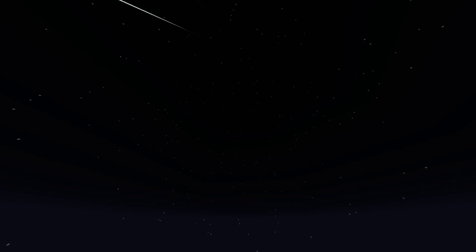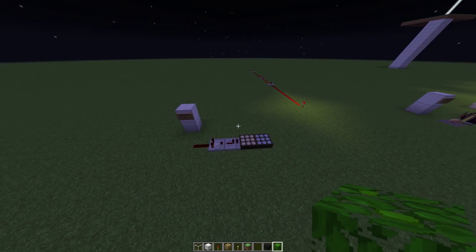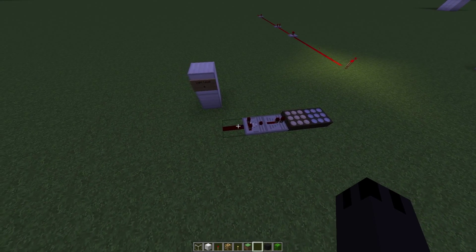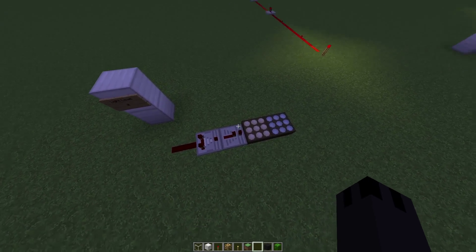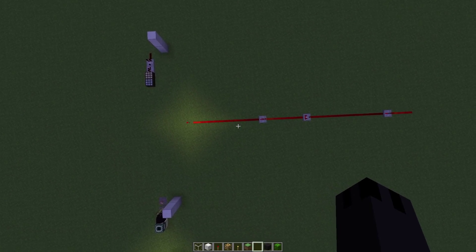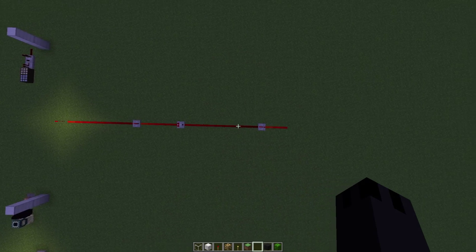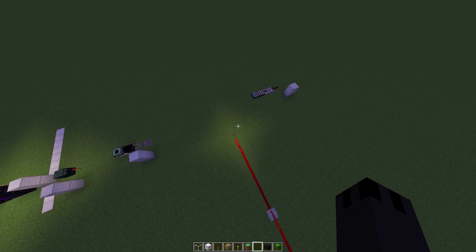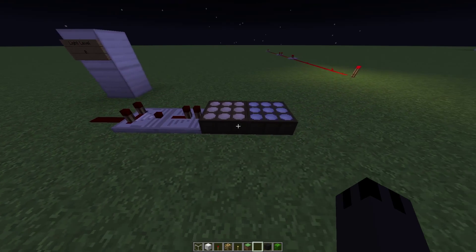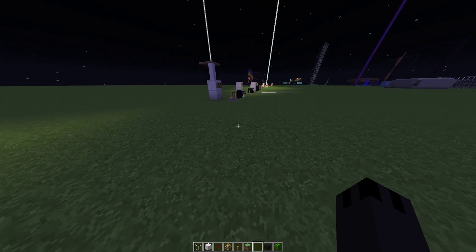The first thing I want to clear up is the misconception that all redstone causes light updates. That's not really true, because the only thing that emits light is the redstone torch. You can see that it's only around that redstone torch that light is emitted. These other redstone parts don't emit any light at all, so they don't influence the light in any way.